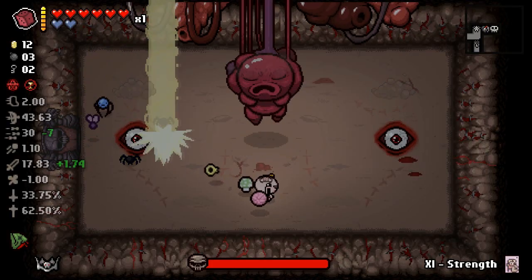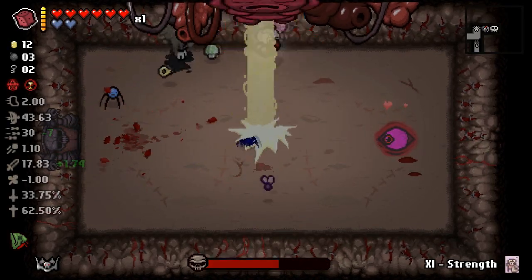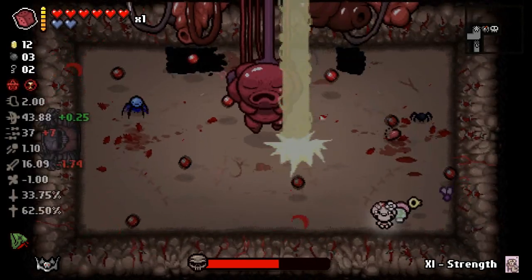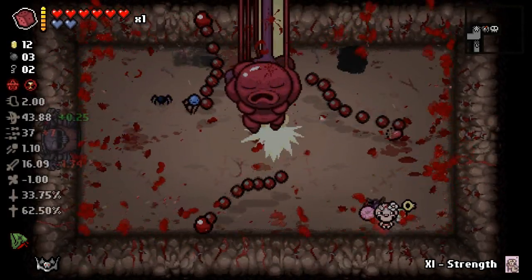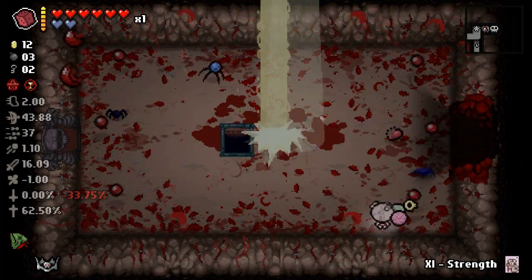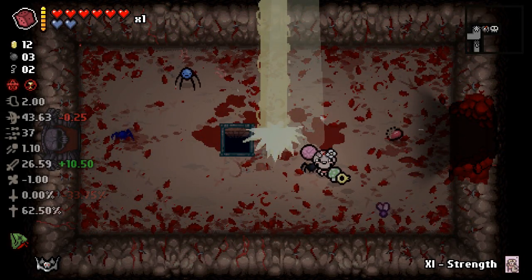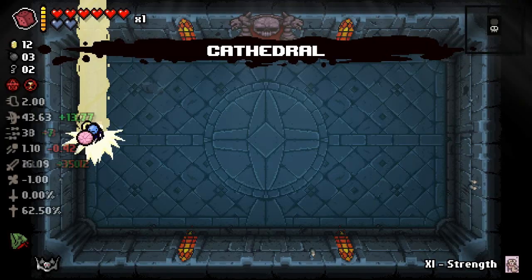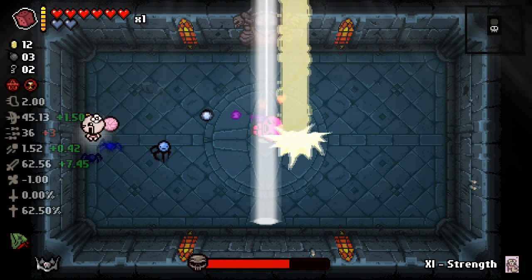Thank you very much, now I'm gonna murder you. I have the Emperor's Crown so that should bring me to the boss right away. What the fuck is this? That should bring me to the boss right away each floor - so now it's like a super speed run. Should I fight the Hush? Bitch, do you think I want to sit here and fight the Hush? It's gonna be the least interactive Hush fight.